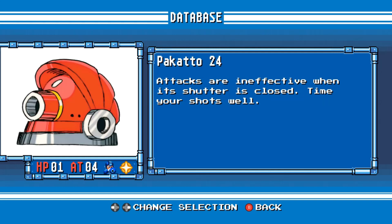Picato 24. Attacks are ineffective when its shutter is closed. Time your shots well.